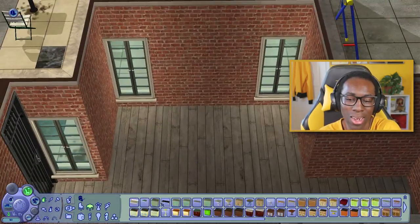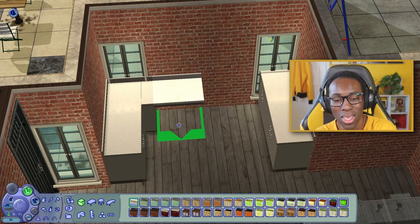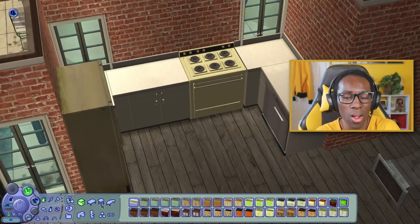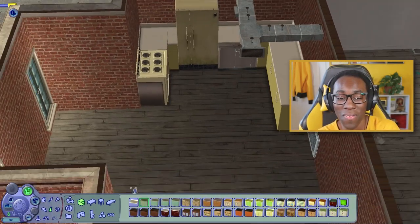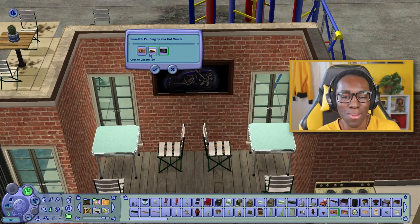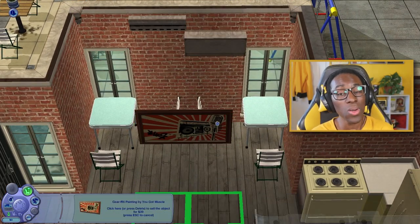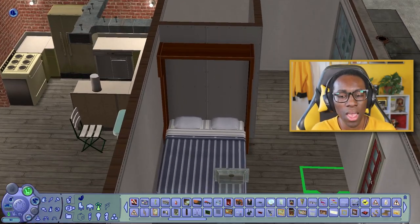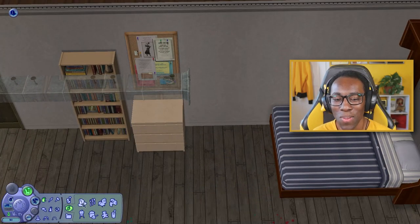When building this industrial run-down apartment I wanted to add personality, so I included vending machines, a fixer-upper car in the front yard that your sim can fix up or sell, kid-related items like a jungle gym and swing set, and various outdoor seating. Each unit also has its own murphy bed, so technically six sims could live in this giant apartment.